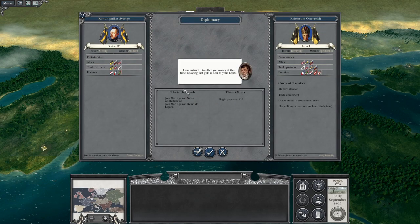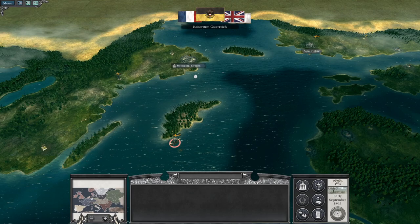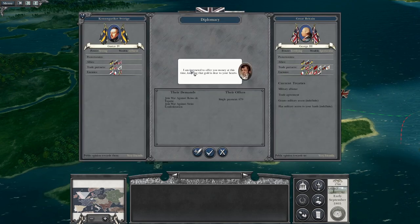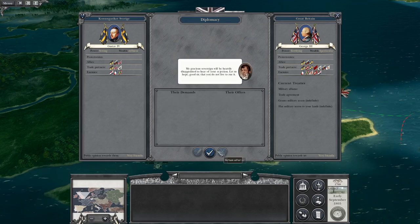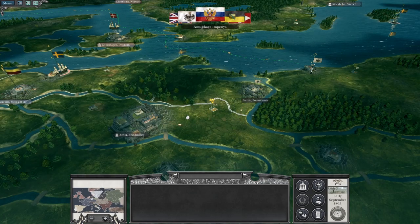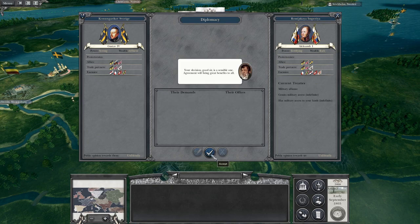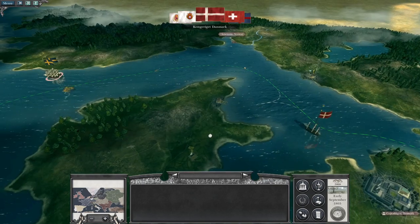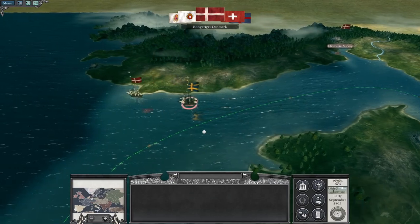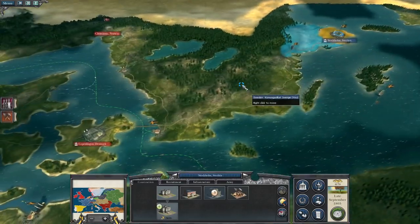We get a request to join the war against the Swiss Confederation and the Kingdom of Spain — no, I do not want to be at war with Spain. Britain offered the same thing for less money — no. Now that's a deal I could get behind: join the war against a landlocked country that's probably going to die anyway for 1,300 gold. That's some good seed money for an upgraded road network.